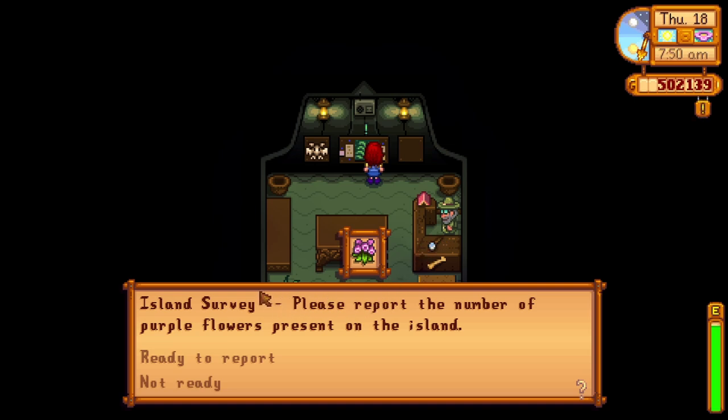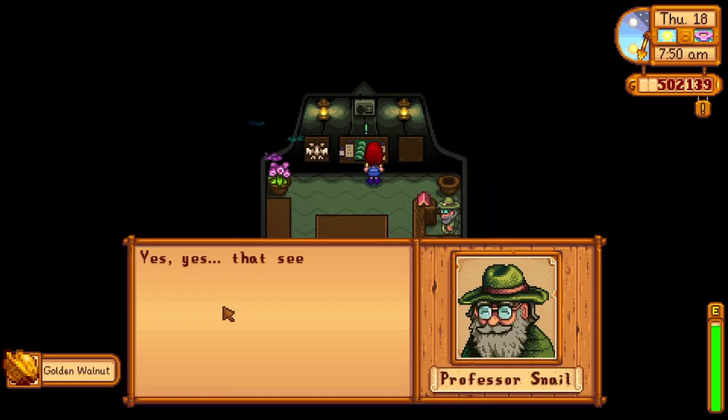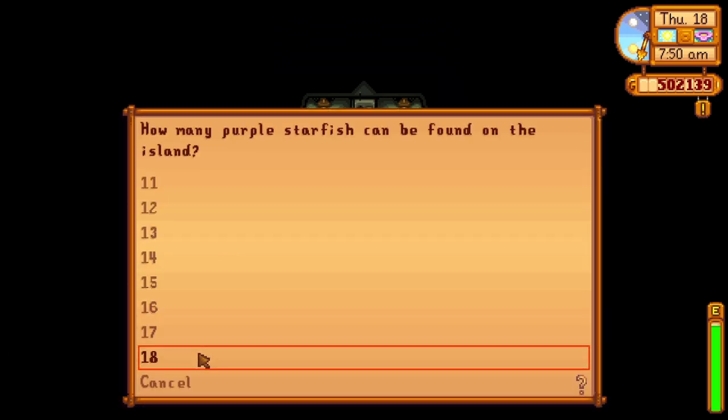The first and easy to complete tasks are the survey questions. The answer to the first question is 22 and the answer to the second question is 18. Then you will need to find a bunch of fossils around Ginger Island and donate them to Professor Snail for 11 golden walnuts.